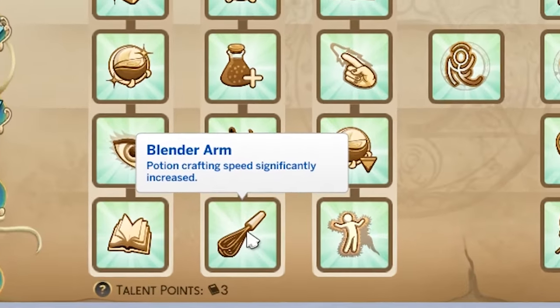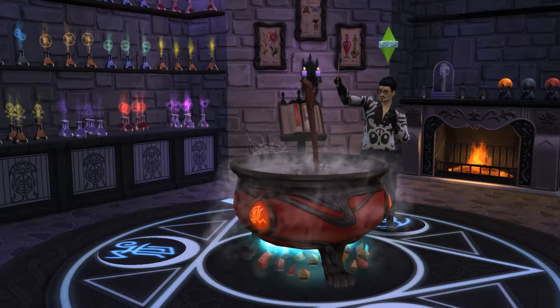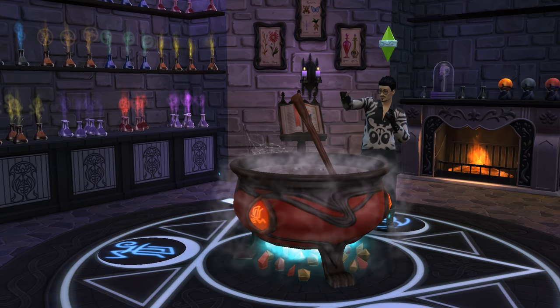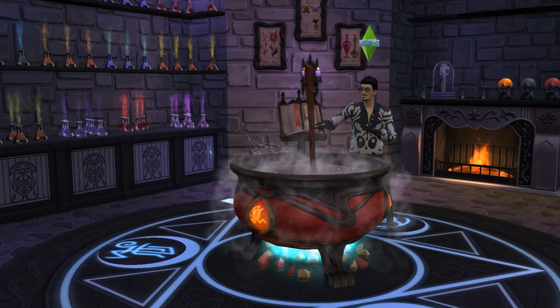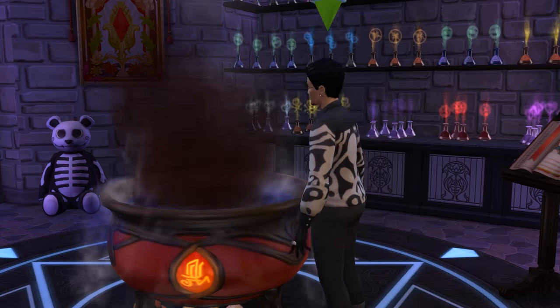On to the potions mastery tree. We'll start with Melinda Arm, available at the neophyte spellcaster rank. Based on testing, this enables your sim to make potions twice as fast. Simple and well worth it in my mind — I'm giving it four out of five.